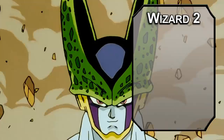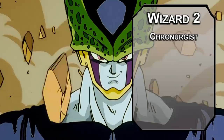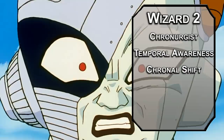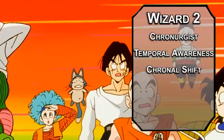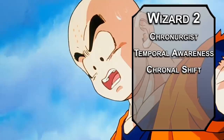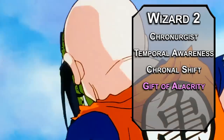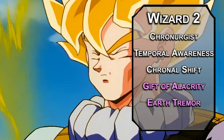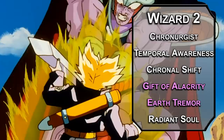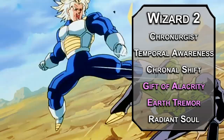2nd level wizards choose a school — Chronurgists can manipulate time, so if you need to go back in time to save your dad, this is the best bet. Temporal Awareness lets you add your intelligence modifier to your initiative. You also get Chronal Shift, letting you force a creature to reroll an attack roll, ability check, or saving throw and use the second result — use that future knowledge to help allies or punish enemies. You have two of these per long rest. For spells: Gift of Alacrity gives a creature a d8 to add to initiative rolls for 8 hours, and Earthtremor forces a Dexterity saving throw on creatures in a 10-foot radius dealing 1d6 bludgeoning and knocking them prone. At total level 3, you also get Radiant Soul as a Protector Aasimar, granting a flying speed and adding your total level in radiant damage to one attack per round.